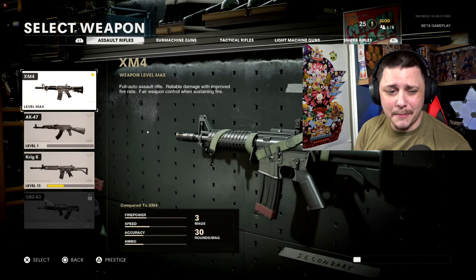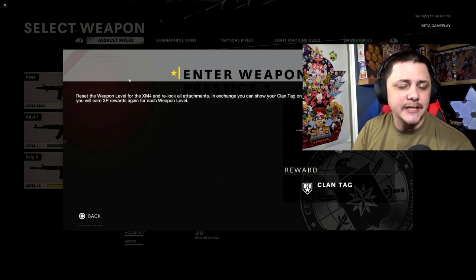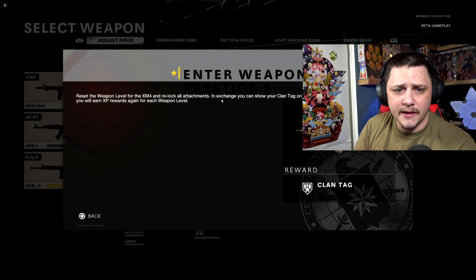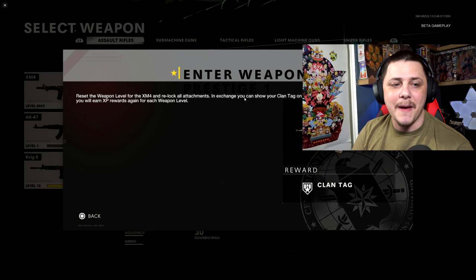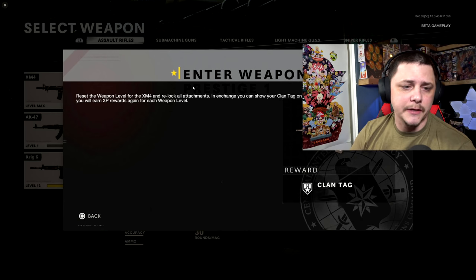Quick side note — I think prestige might be coming back. If you level up a weapon all the way to max, there's a little section for prestiging. If you press triangle, it says 'reset the weapon level for the XM4 and relock all attachments,' similar to how we've done that in the past. You'd be able to have a clan tag, a kill counter, stuff like that. So maybe this is foreshadowing to the prestige system in the full game.